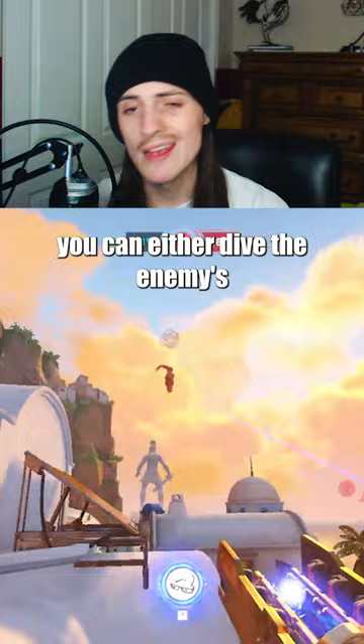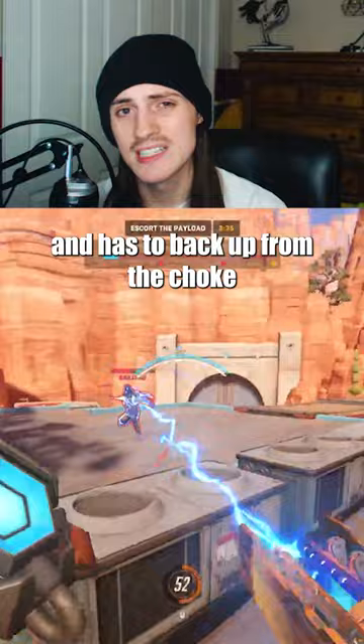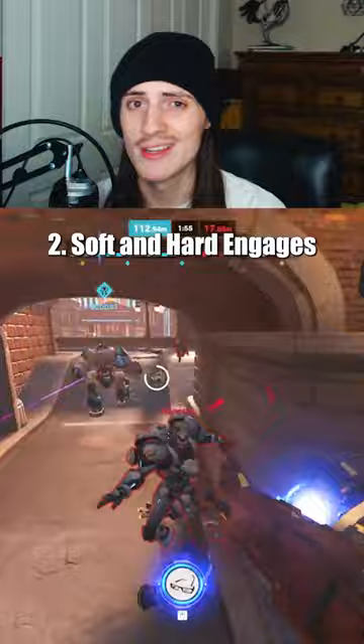On offense though, your job is the opposite — to make choke points less dangerous for your team. So when your team is ready, you can either dive onto the enemy's main damage dealer to relieve pressure, or dive onto their support so the enemy tank can't be healed and has to back up from the choke. Just keep in mind that your team won't really be able to help you much during this, so don't go crazy hard.